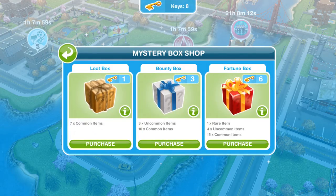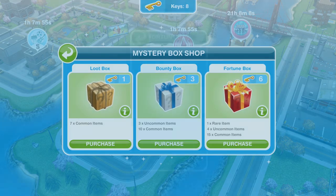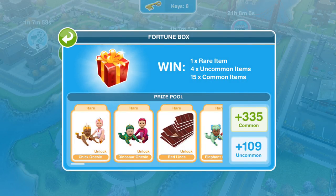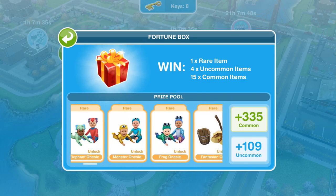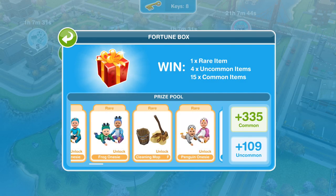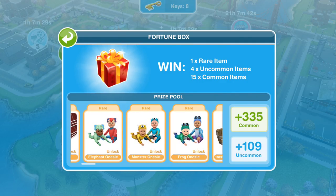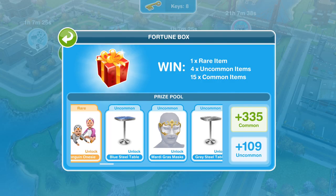And then the last one — the fortune box. This should be the best one. The rare items are onesies, which honestly I'm not that fussed about getting, and the Fantasia cleaning mop. I'm not that impressed with the rare items, if I'm honest. The uncommon ones are much better to me.